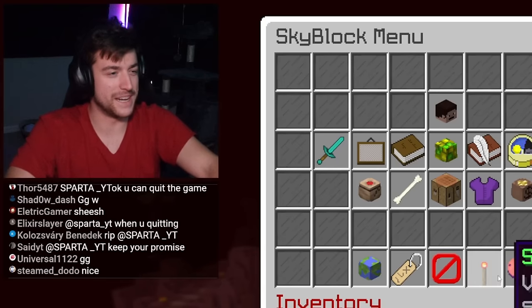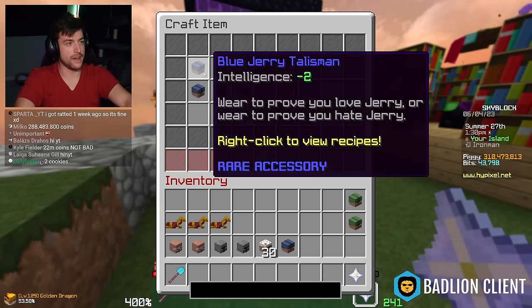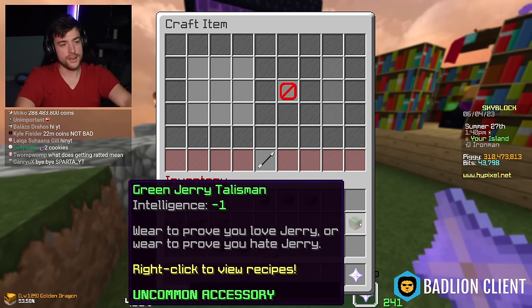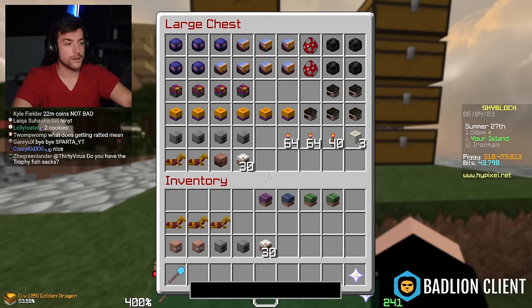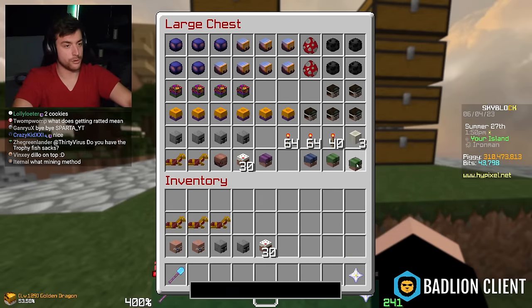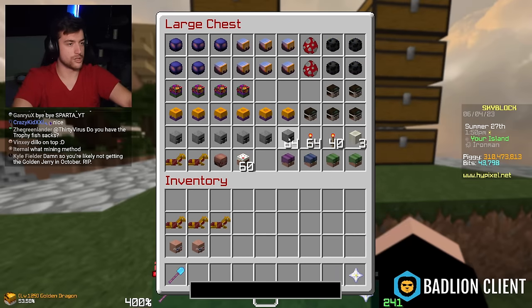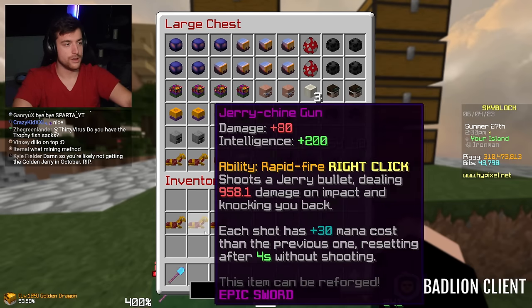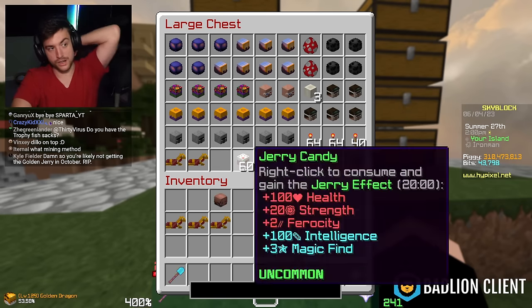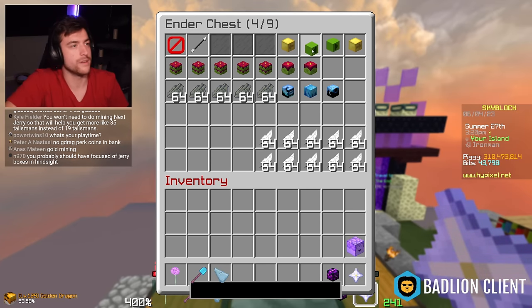We're gonna combine these, get another blue jerry, combine these five blue jerrys into a purple jerry. We already have one in my accessory bag so we need a total of five of these - we have two now. Also 30 more jerry candy, we have almost a stack at this point. More jerry stones, we don't need those. We have jerry 3D glasses and multiple jerry machine guns. We got all of our jerry boxes open - that was pretty sick.